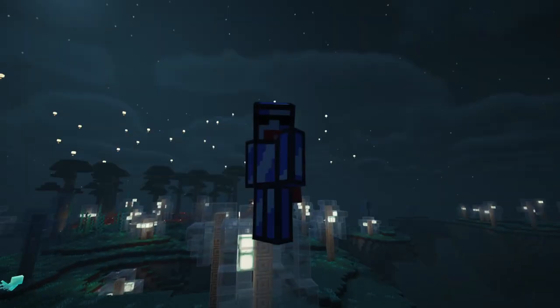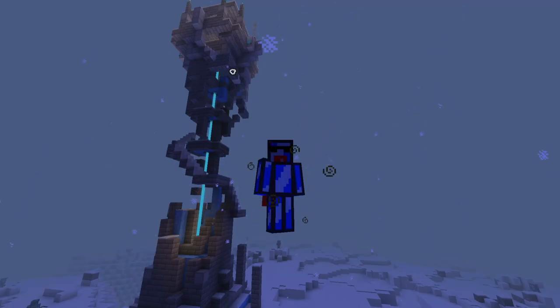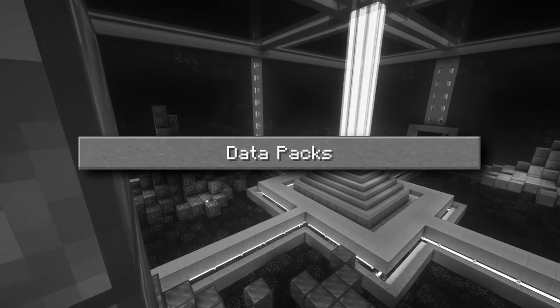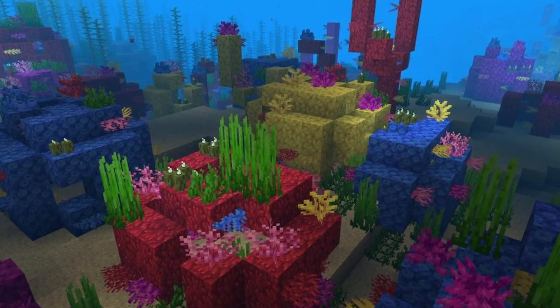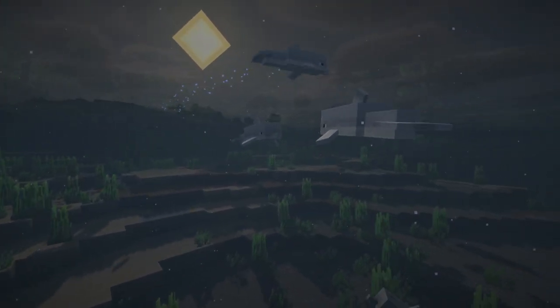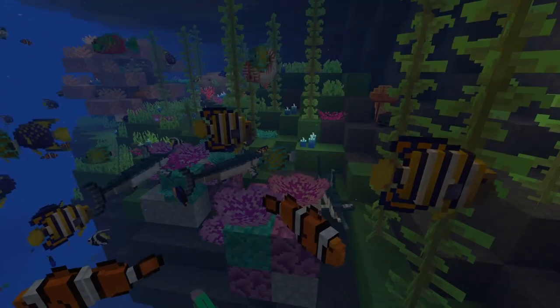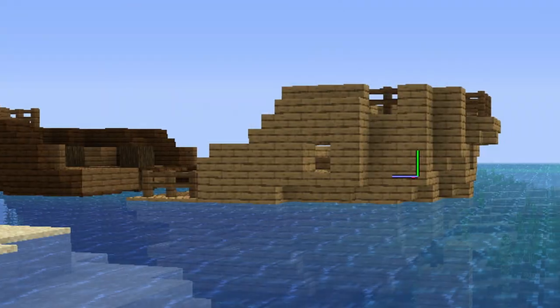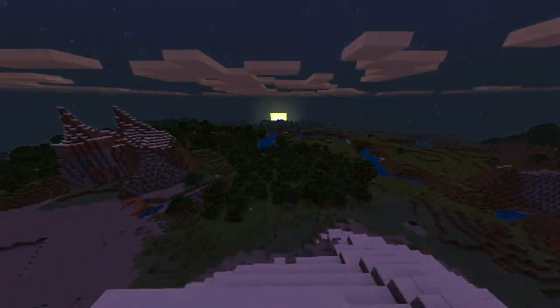So how is this possible? I have one word for you: Datapacks. Datapacks were added 5 years ago, in summer of 2018. Update Aquatic was released in Minecraft Java Edition 1.13. But most people didn't really seem to care about datapacks — new features like Coral, Tridents, and Shipwrecks, which gave you a chance for some rare loot, overshadowed datapacks.